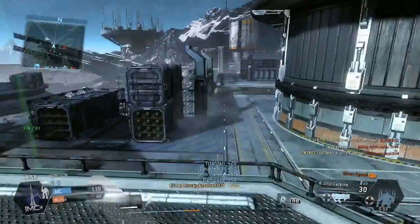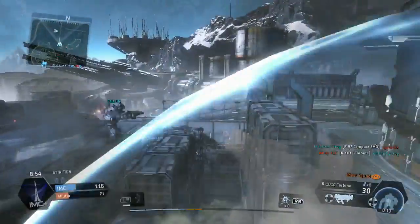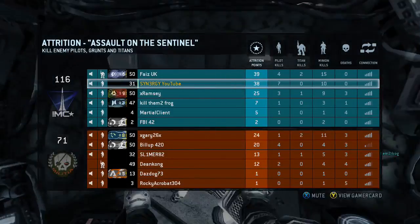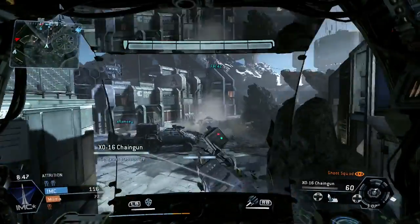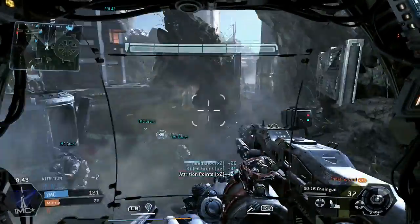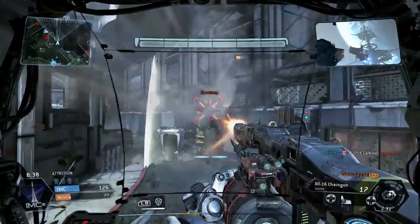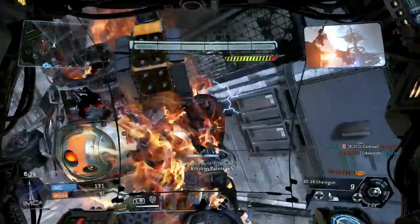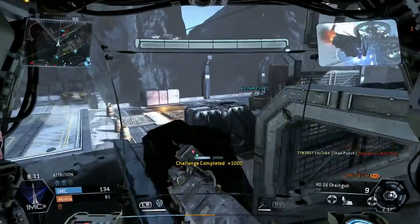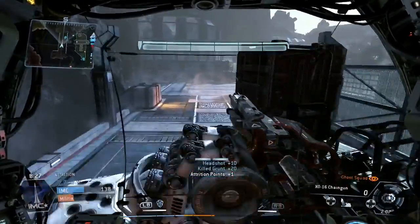So we've got my next titan out and we're going to run back again. Currently on 7 for nil. Just going to take out the random grunts because that's going to rack up those Attrition points. Not a bad chance to catch up. See this titan here vulnerable in his backside with his shield down - I'm going to take that kill. That'll be pretty cool. And we've kind of ended up stealing that guy's grunts.